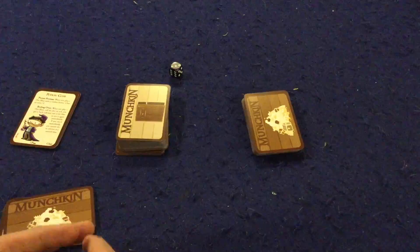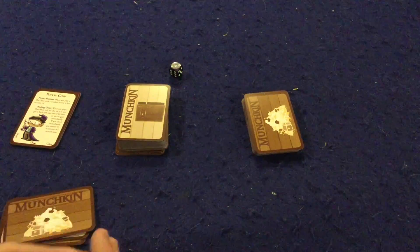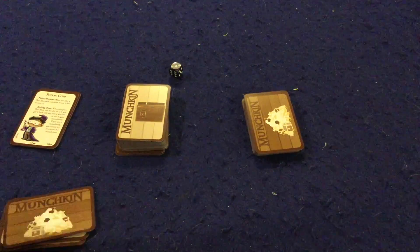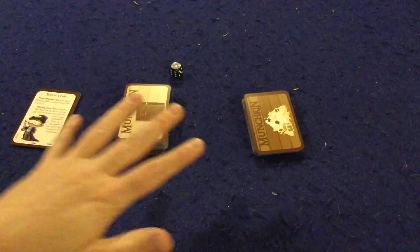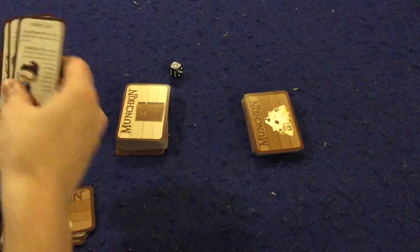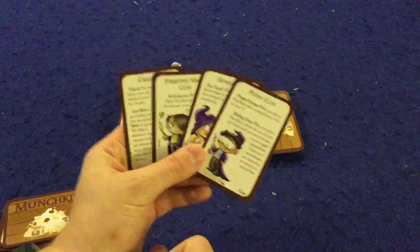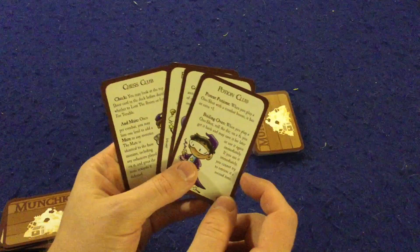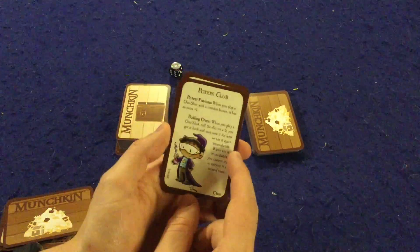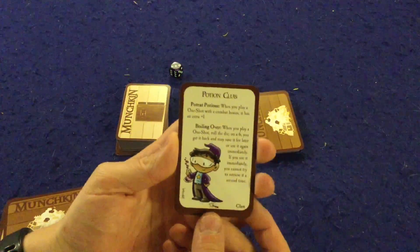If you're familiar with Munchkin, you're probably wondering what the new classes and races are in this game, because each new Munchkin introduces new classes and new races. This one only has classes, but it also has a really cool undead system. The classes you can choose from are: Potion Club, Sports Club, Forbidden Magic Club, and Chess Club — each giving you various different special abilities.